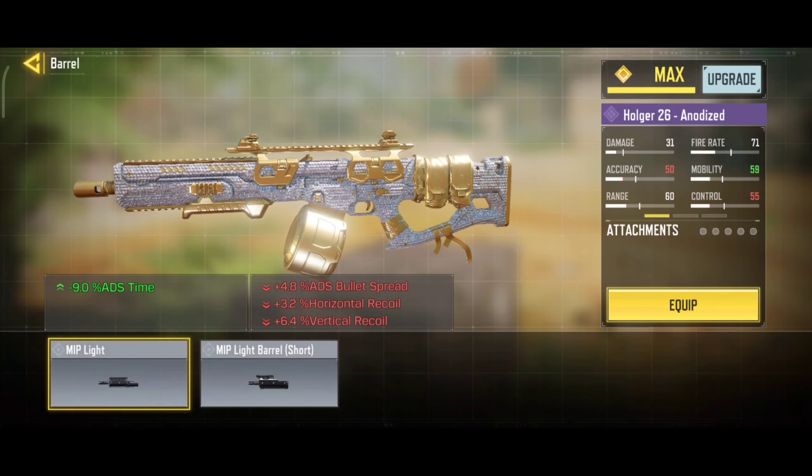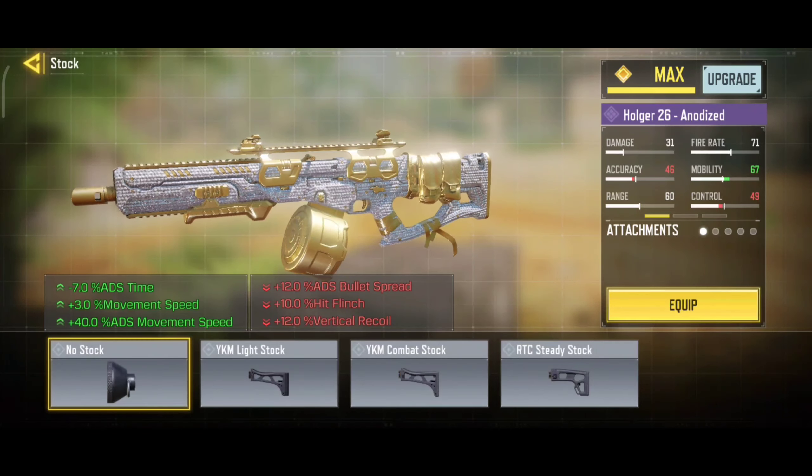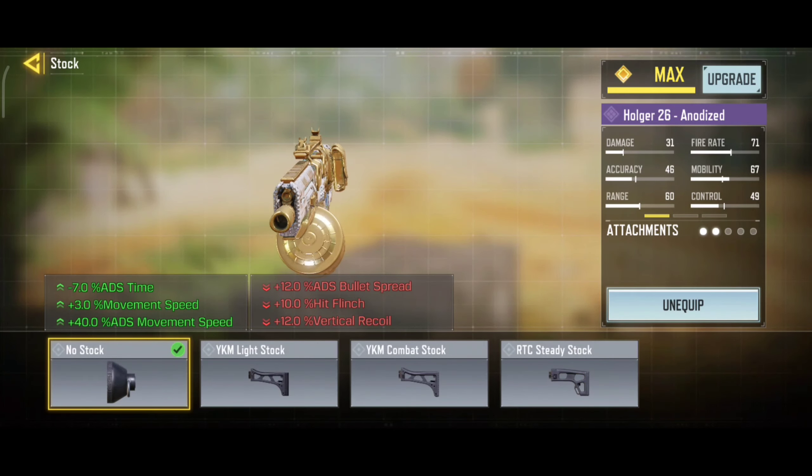So here are the attachments. For barrel we are using MIP Light — it will increase your ADS speed. Our second attachment is no stock, it will increase your ADS speed and movement speed.